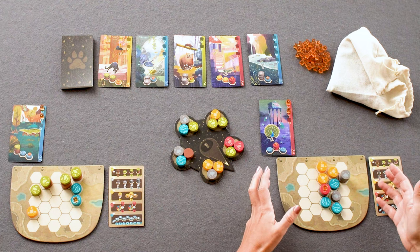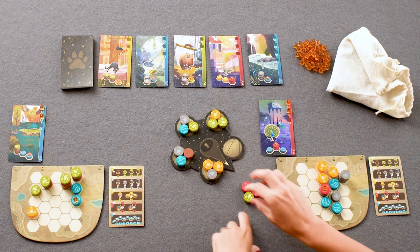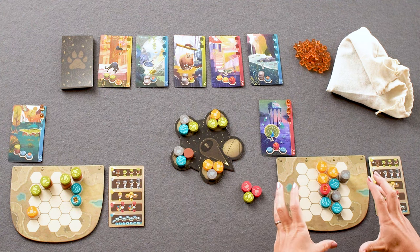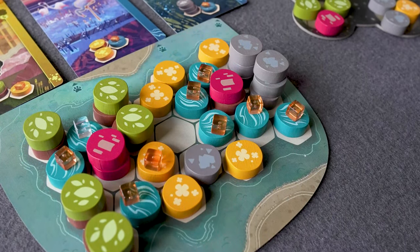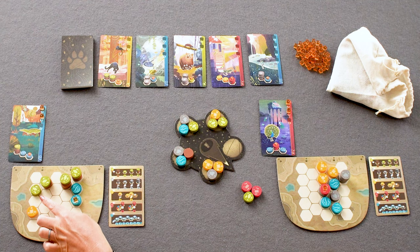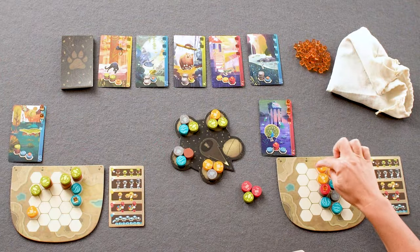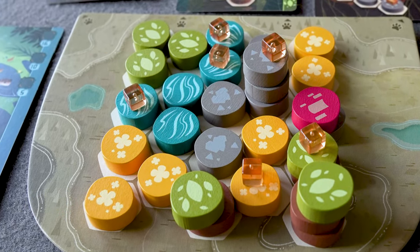Every player has their own individual player board, which starts blank at the beginning. On your turn, you take one bundle of three pieces from the central display and place them on your board. Mountains stack up to three pieces high; trees have a green treetop with zero, one, or two wood pieces underneath. Yellow plains and blue river pieces can only be one level high — once placed, that space is full.